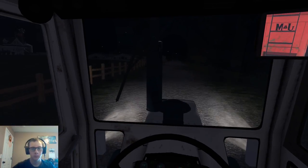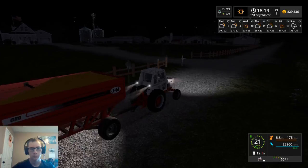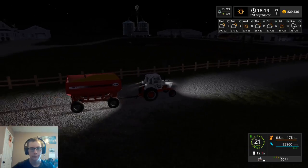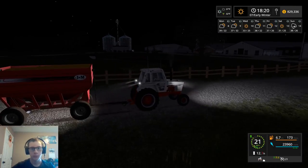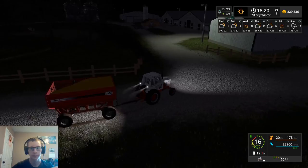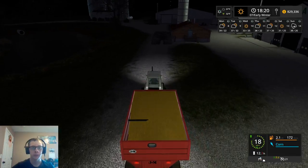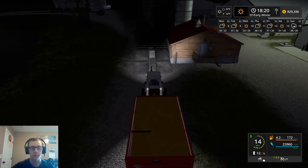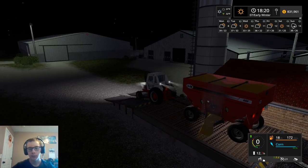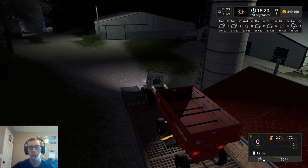Alright, just about ready to sell this load now. At this farm you can store two different types of grain, since there's two bins — I think there's a third one hiding back there. In real life you'd only store one or two types of crop, but technically in Farm Sim, if I wanted to, I could store four or five different types, or a little of each type of grain.